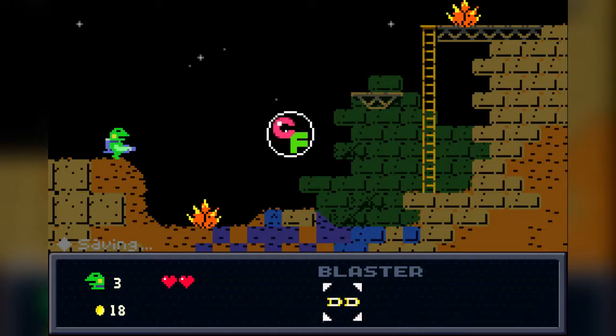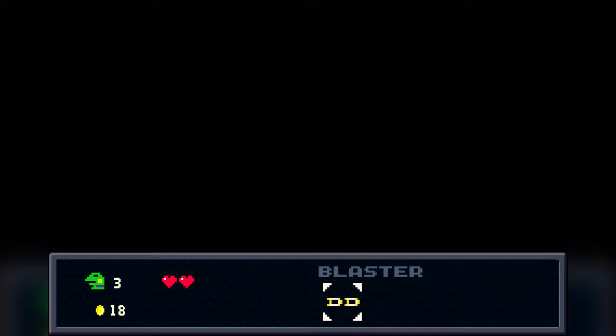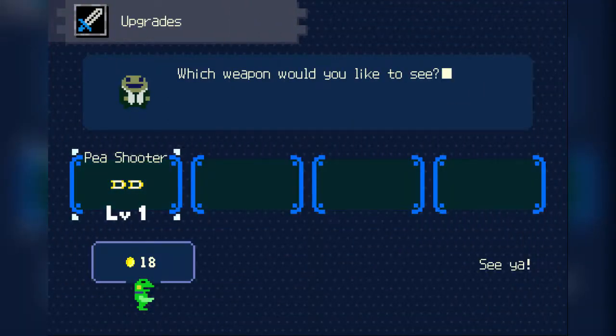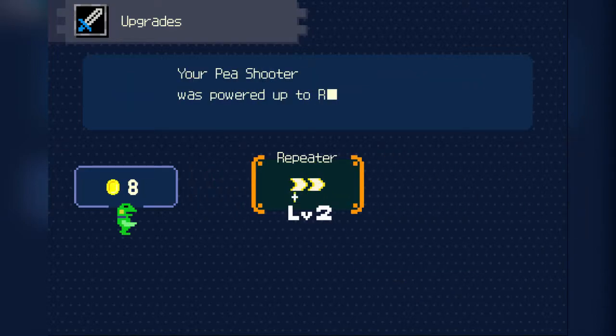Just move on to the next scene here, making sure I don't get destroyed. This must be where I can upgrade — the weapon shop. Which weapon would you like to see? The pea shooter? So I can upgrade it — I can upgrade to a repeater. Allows you to shoot farther. Power it up. Your pea shooter was powered up to a repeater.